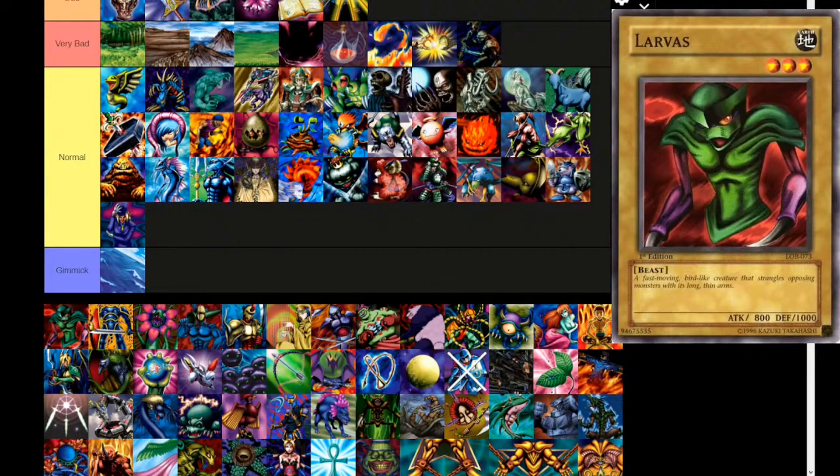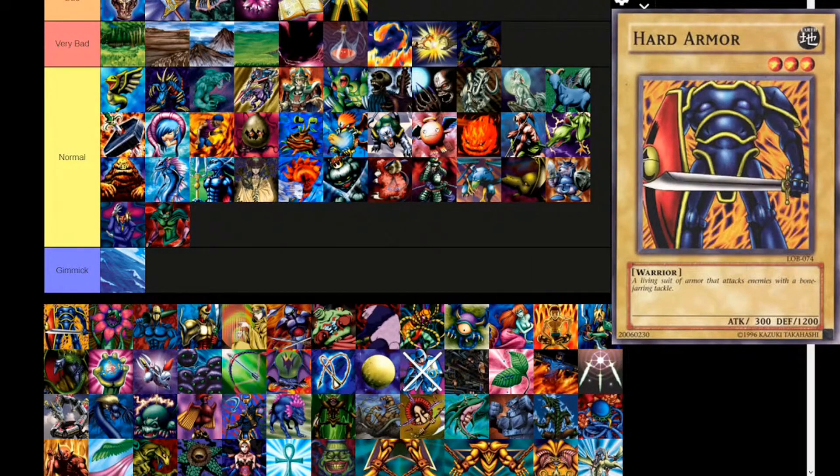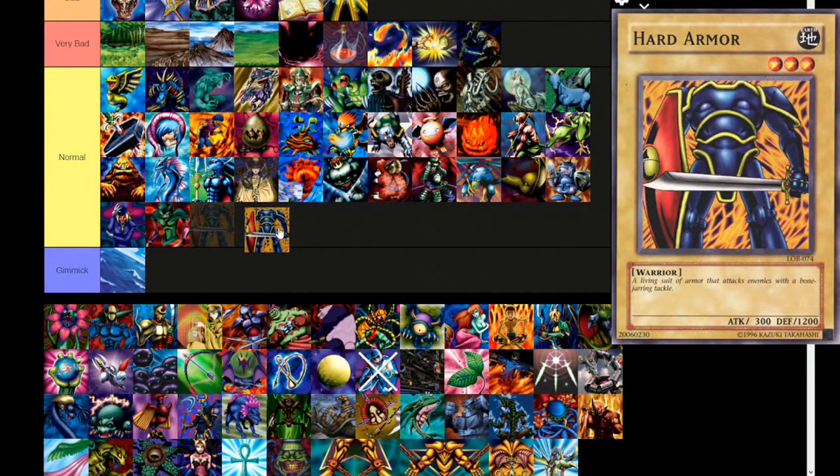Larvis — Earth attribute, level 3, beast type. 'A fast-moving bird-like creature that strangles opposing monsters with its long, thin arms.' 800 attack, 1000 defense. To the normal tier. Hard Armor is just a terrible name for a card. Earth attribute, level 3, warrior type — it looks like a machine. 'A living suit of armor that attacks enemies with a bone-jarring tackle.' 300 attack, 1200 defense. Normal monster.